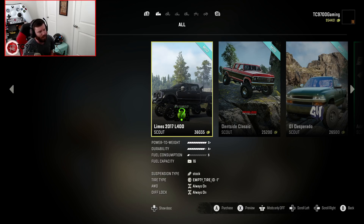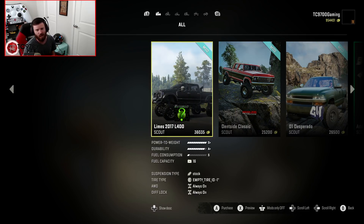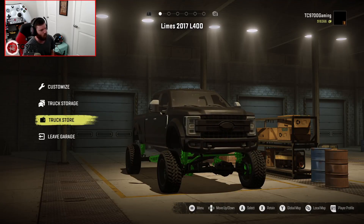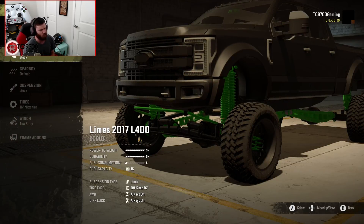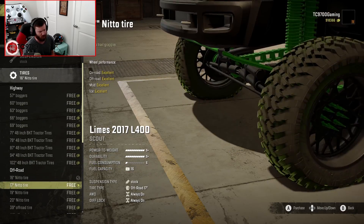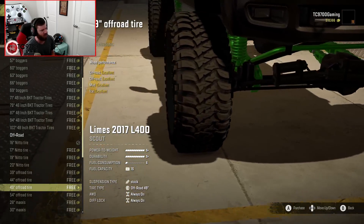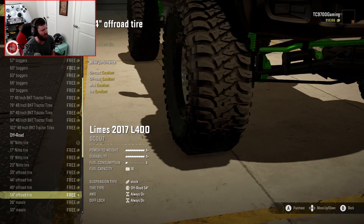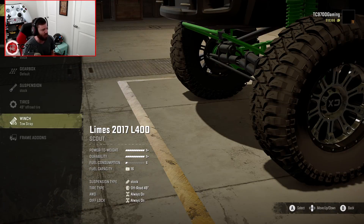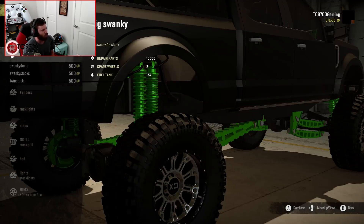In order to explore this map, I'm going back and forth between the Deadside Classic and the 2017 L400. I think for this run I'm gonna go with the 2017 L400, but in a very simple spec — stock engine, default gearbox, stock suspension. The only thing we're gonna change is the tire specs; we're going with off-road compound tires in a slightly bigger size, which gives us an edge when it gets muddy or rocky.